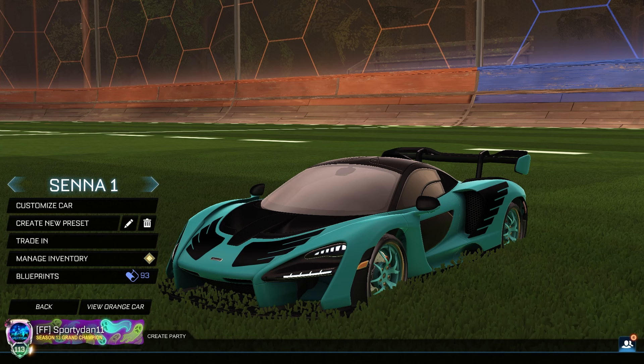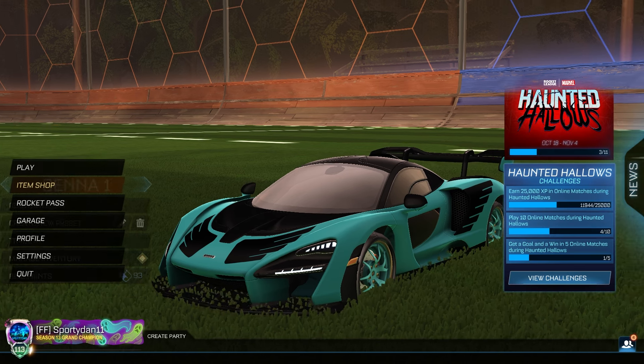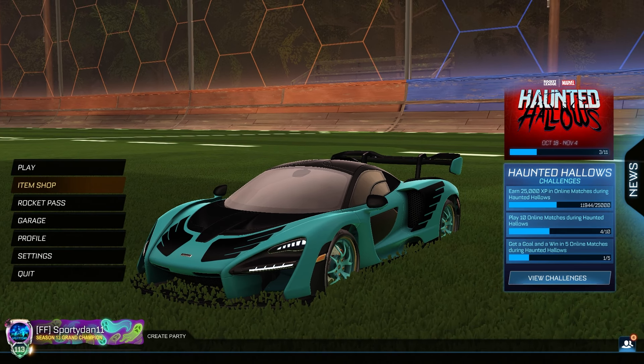Hey, what is going on guys, it is Fran here. Welcome back to another Rocket League car design episode. In today's episode we have car designs with the brand new McLaren Senna that just came out a couple of days ago. I actually like using it, and I like a lot of the decals — it just looks so good on the McLaren Senna.